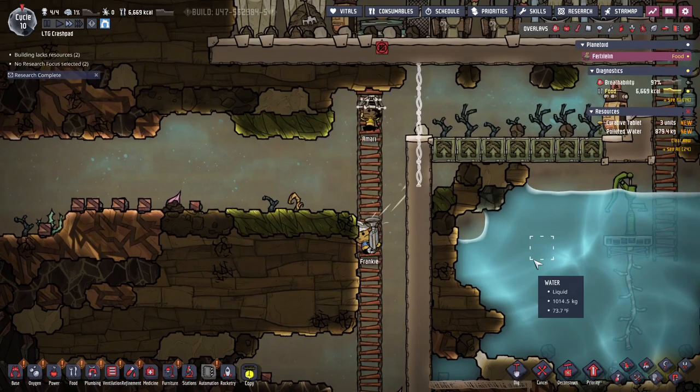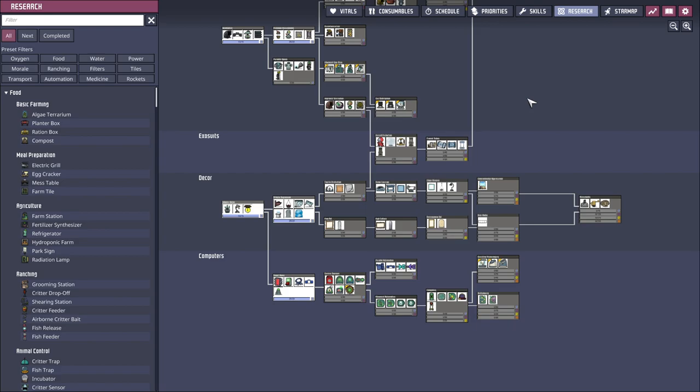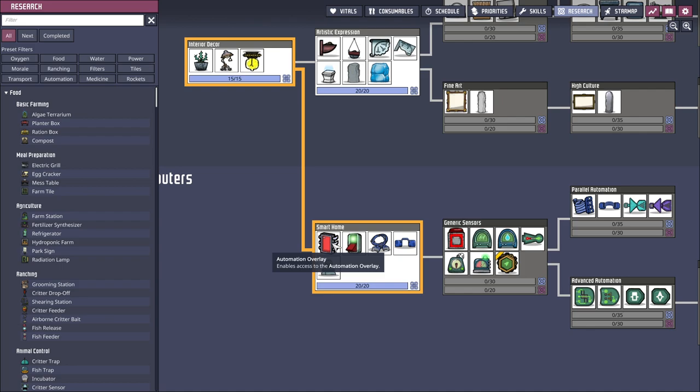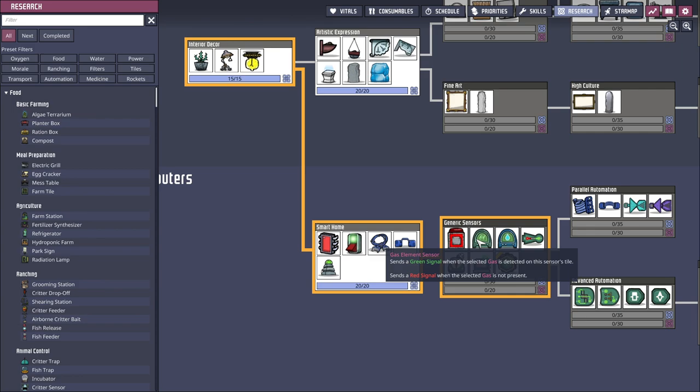Is the electrical hooked up yet? No. Research dig complete, let's go do that. So we got smart switches, which I'm hoping will allow me to run that coal generator only when it's necessary somehow. Wait — plate? Holy crap, okay.